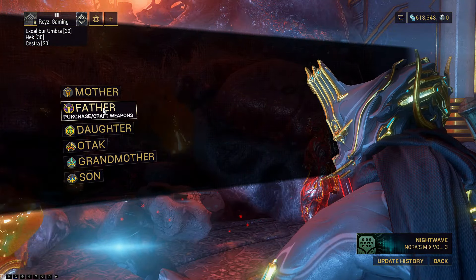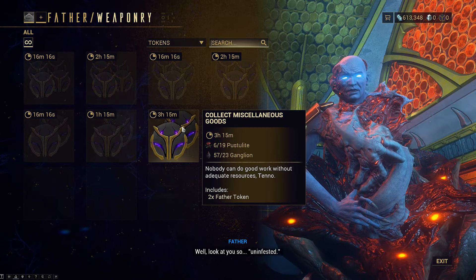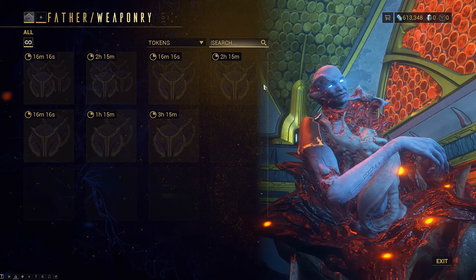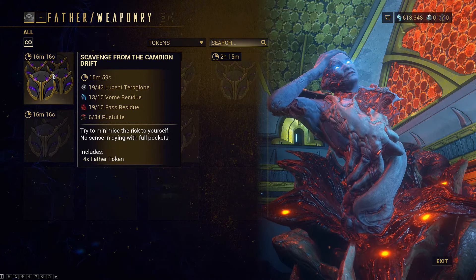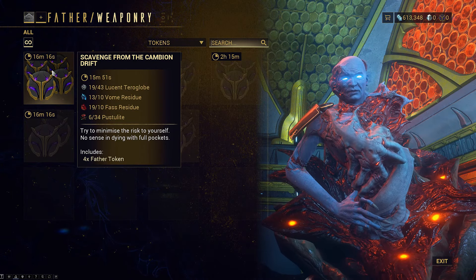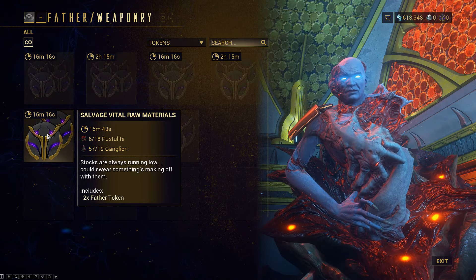We're going to fast travel to Father tokens, which is another easier option. Go to the Father, then go to Parts Requisition. For a beginner just coming into the area, this is probably the easiest tokens to get. Even if you're completely underpowered — if you only have a Warframe that's level 30 and don't have the best mods — you basically go out into the free roam world of Deimos, gather resources, come back, and trade them in for Father tokens.